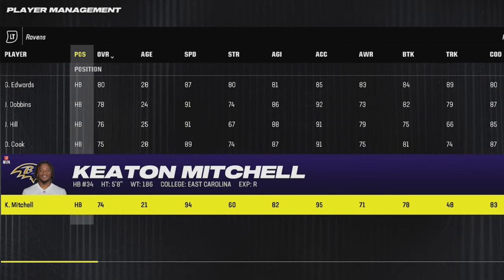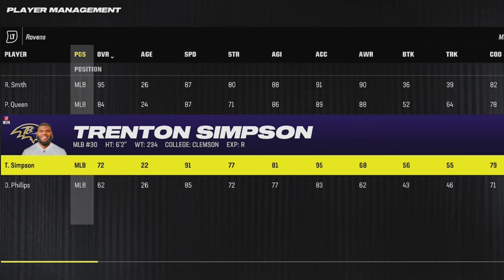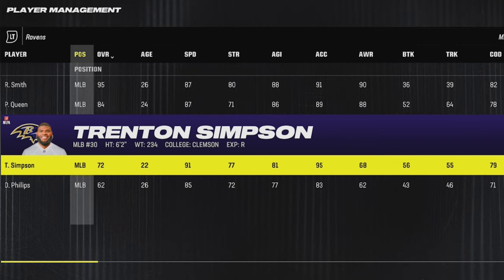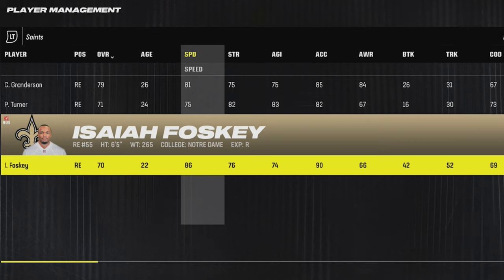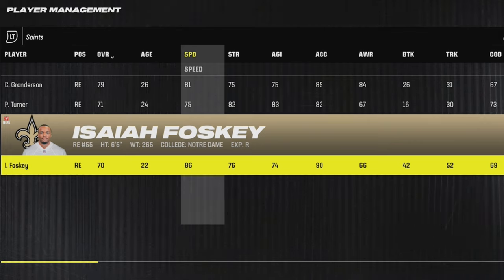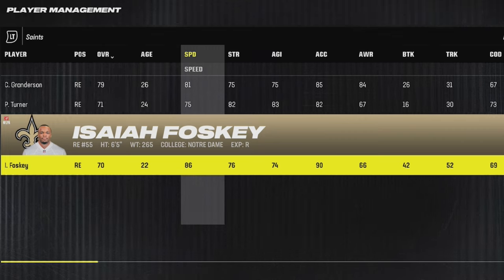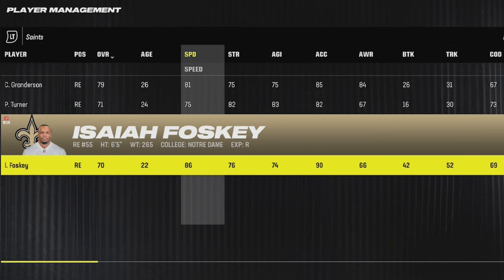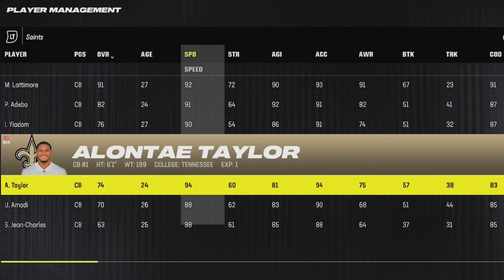I'm sure most people know about Keith Mitchell since he has one of the fastest running backs in the game at 94 speed and 95 acceleration. And they also have Trenton Simpson, a 6'2, 91 speed, 95 acceleration middle linebacker who could be a blitzer or a user. For the Saints, there's the rare defensive end Isaiah Foskey, who's a rookie with 86 speed and 90 acceleration. And they also have a 6'1 cornerback by the name of Elante Taylor, who's got 94 speed and 94 acceleration.